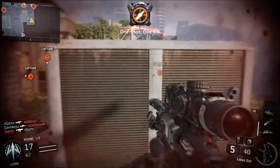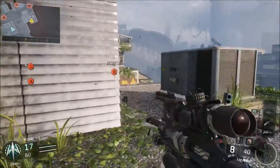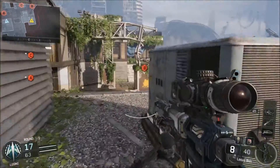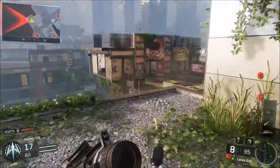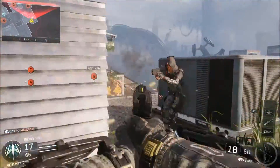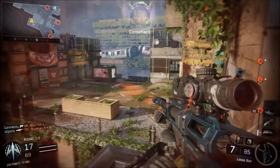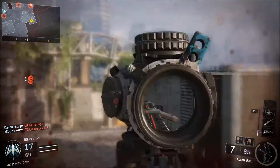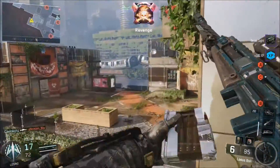Right off the bat, something I noticed which I think is cool: the Locust reminds me of the Ballista — like a futuristic Ballista. In Black Ops 2 the Ballista was supposed to be the futuristic sniper rifle, looked all high-tech, and the Locust looks and feels similar to it. Especially when you're switching weapons, how you pull it over your shoulder — it just feels a lot like the Ballista, which is nice to see something familiar in this high-tech game.